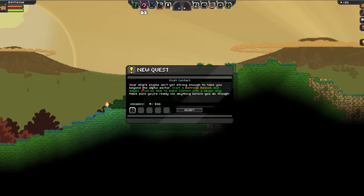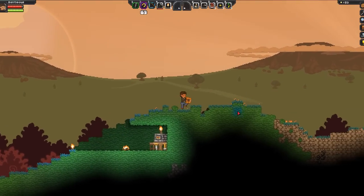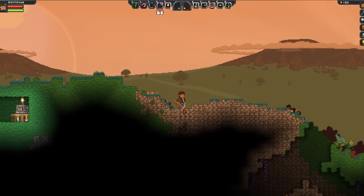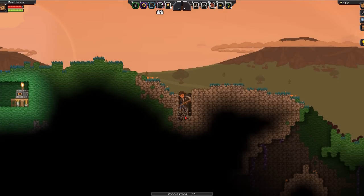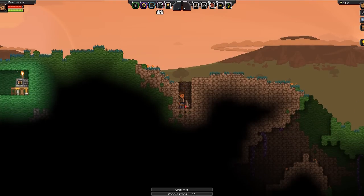New quest: First Contact. Your ship's engine isn't yet strong enough to take you beyond the Alpha sector. Craft a distress beacon and maybe you'll be able to make contact with a larger ship — make sure you're ready for anything before you do though. I guess our main goal here is to craft ourselves a distress beacon. We'll do that first. I'm gonna grab this coal before I forget — pretty sure that's coal; unless it's some crazy dark metal like tungsten or something. Nope, that is coal.